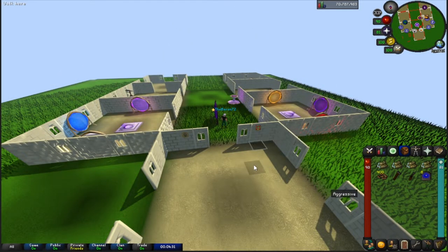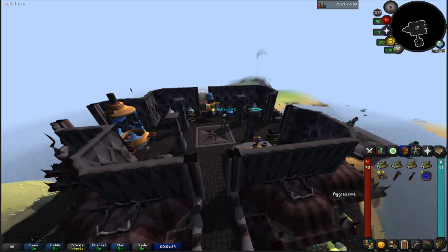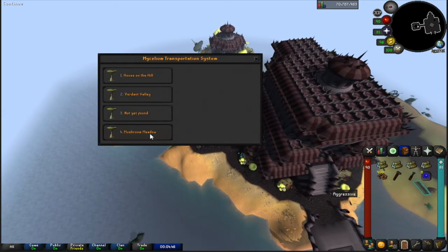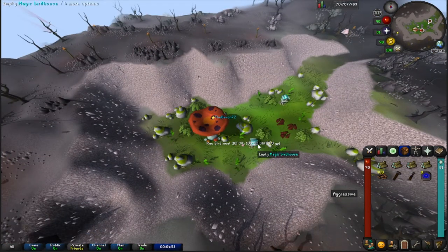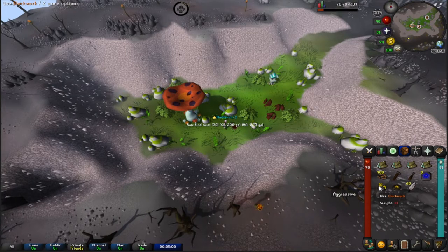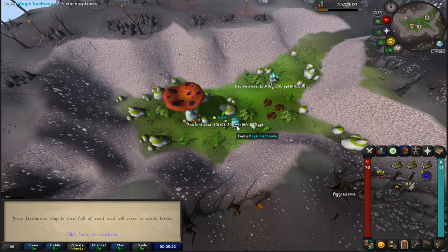To start your run, use your Dig Site pendant to teleport to Fossil Island, then click on the Magic Mushtree and travel to Verdant Valley first. Break down your last birdhouse if it's there — that's what the clockwork looks like when you empty it. Use your hammer or chisel on your logs to create a birdhouse, click the birdhouse space to place it, then use your seeds on it. It'll take 10 seeds from your inventory and it's ready.